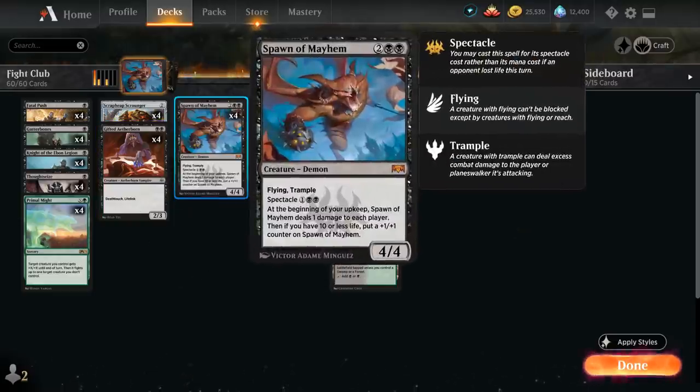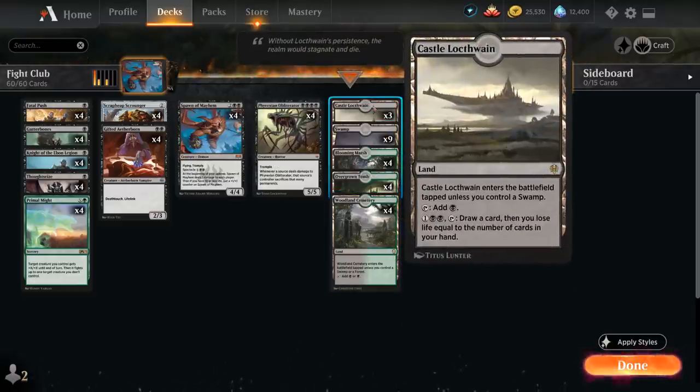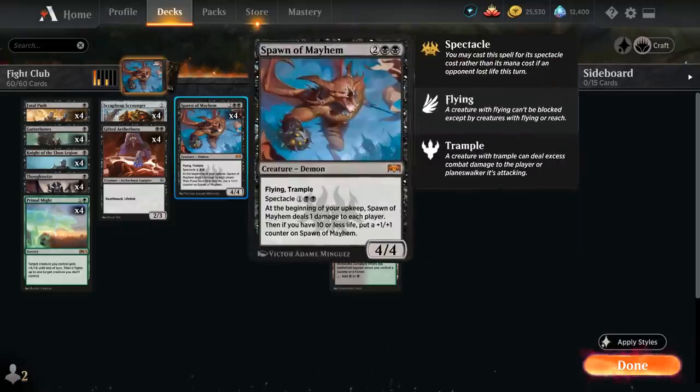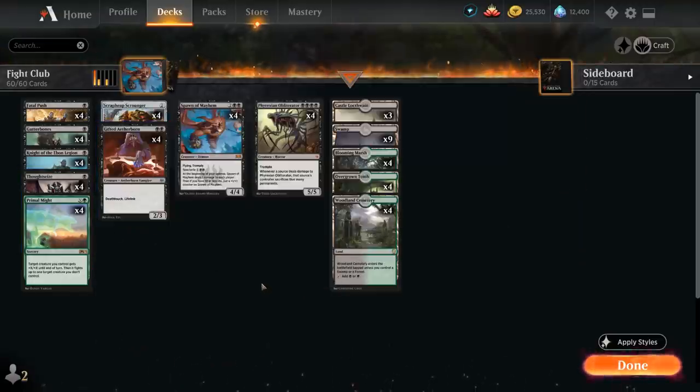At 3 mana, if we can enable Spectacle by making the opponent lose life, we can run out Spawn of Mayhem — a 4/4 Flying Trampler saying at the beginning of your upkeep, Spawn of Mayhem deals 1 damage to each player, and if we have 10 or less life, we put a plus 1 plus 1 counter on it. For the mana base, besides our 12 black-green dual lands, we also have 9 basic swamps and 3 copies of Castle Locthwain, which can draw us additional cards in the late game. We do take a bit of damage between Castle activation, Spawn of Mayhem, and Thoughtseize, so that's where the Lifelink from Gifted Aetherborn comes in handy.